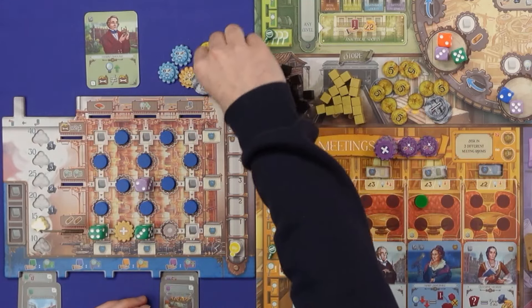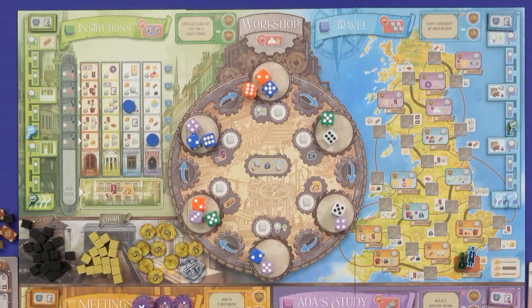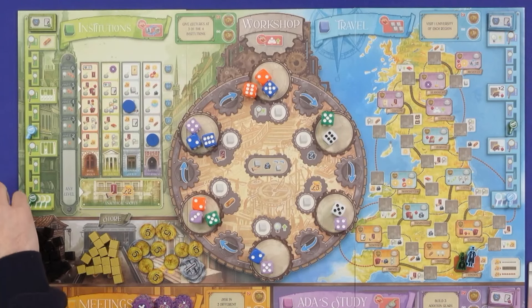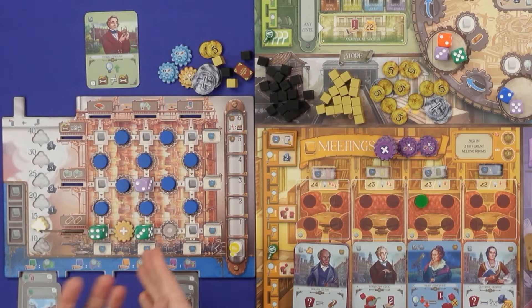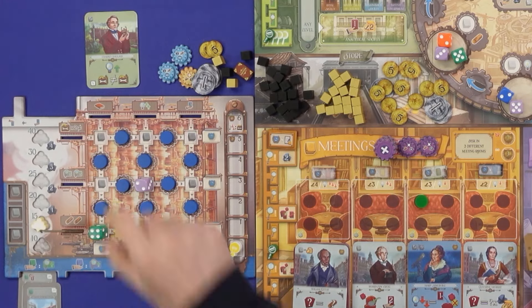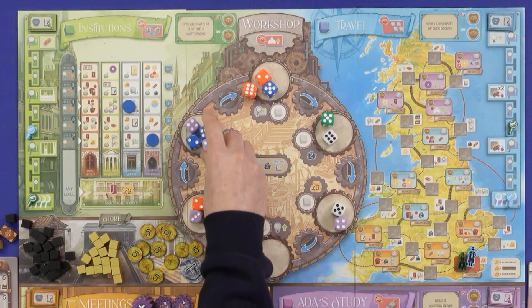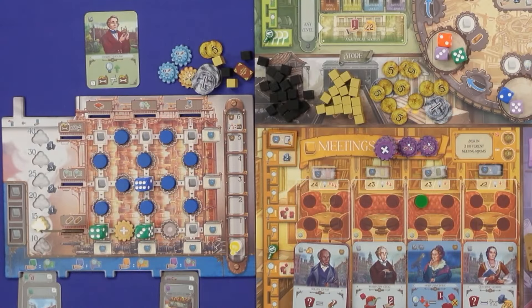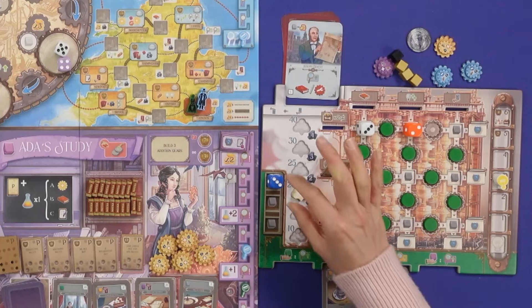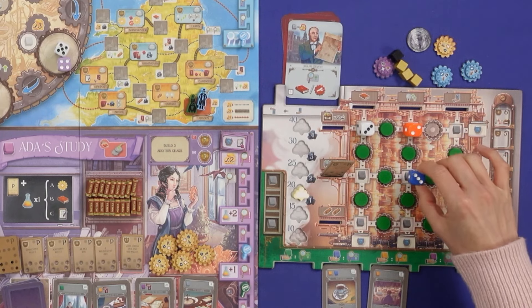Now I use the Institutions publish action - I spend a book and that lets me swap a die from my workshop with one from the board. So I'll take this purple two and swap it out for something more high-scoring: this blue six.